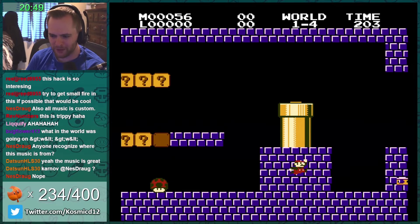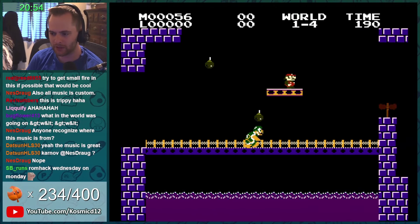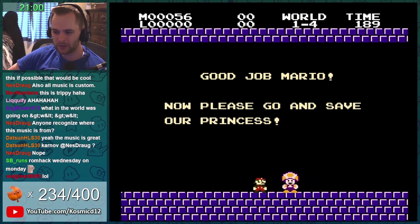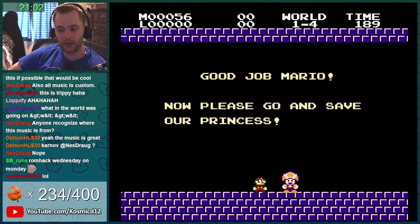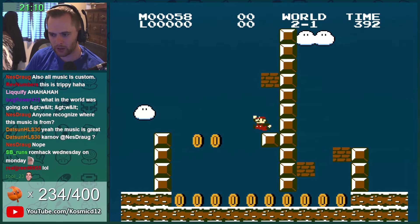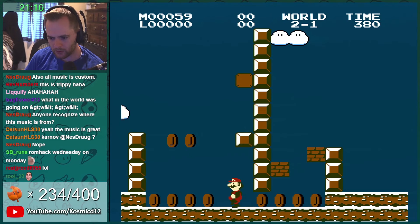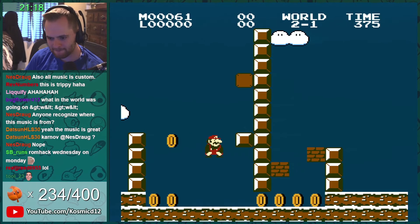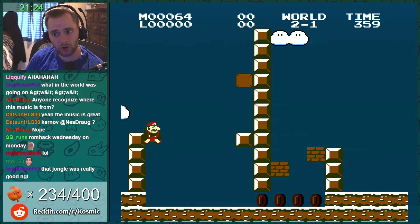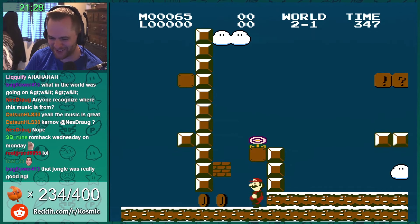Wait, I want my mushroom — come back! I couldn't resist the wall clip; I have a problem. We couldn't do small fire there because no Bowser — you can only do it with Bowser, no other enemies. I love all the music. Why did I collect that? I don't know how that works, but we'll take it. That was the solution — first try.